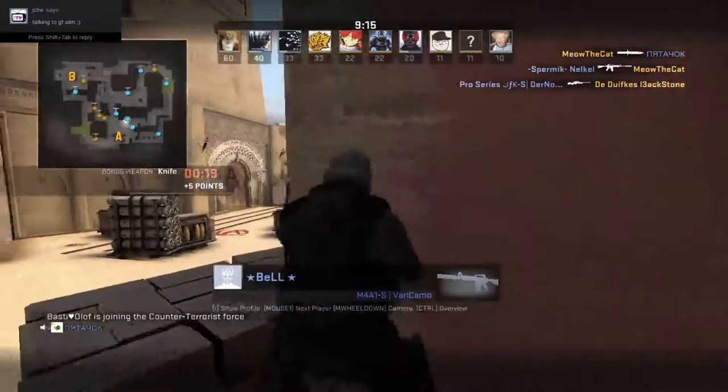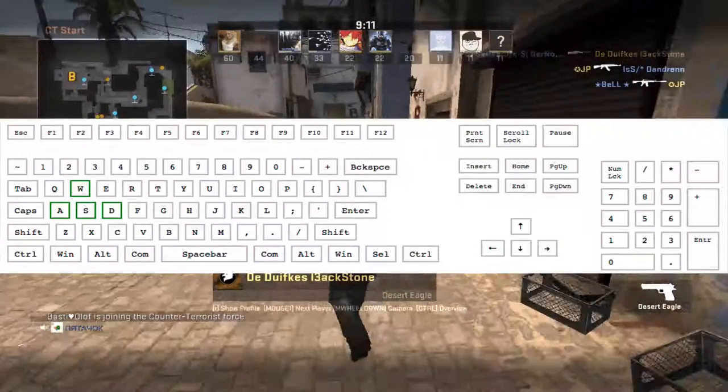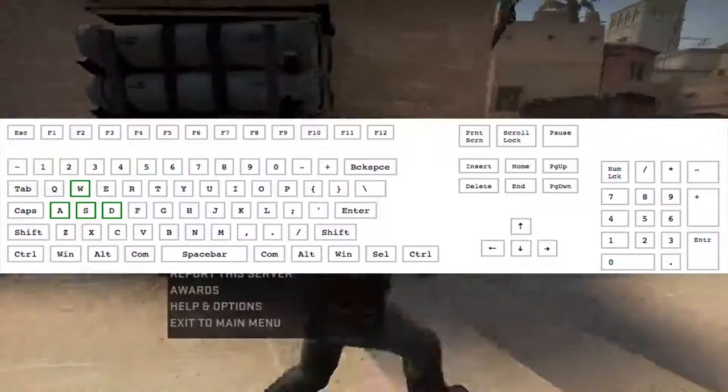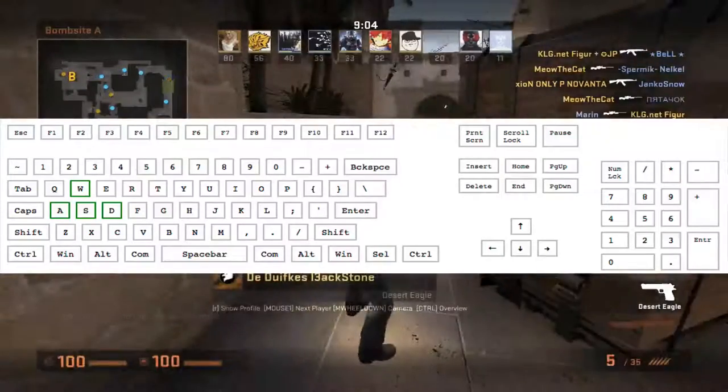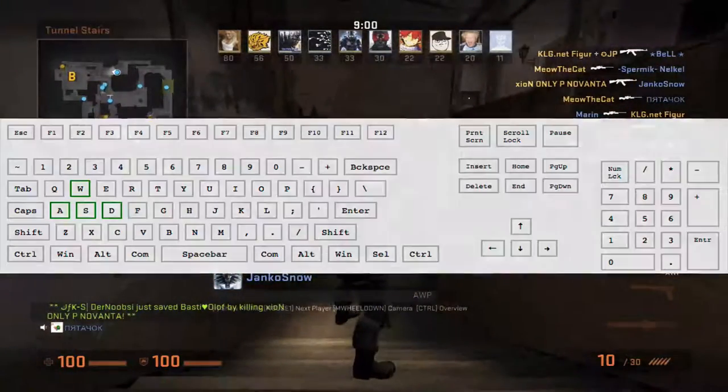As you can see on the screen right now, my first keybinds are WASD — the simple forward, backward, left to right. Everybody has that and I don't think anybody has actually changed that, so that's the very first one.